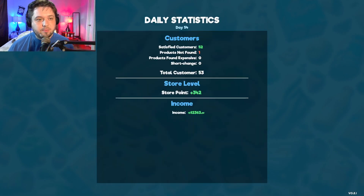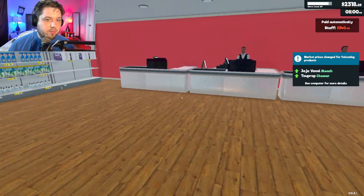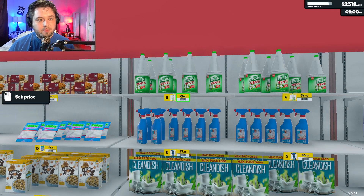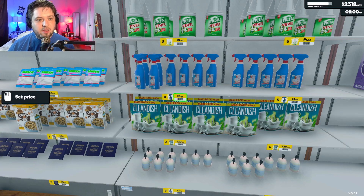We'll finish this up and start the next day. Alright — bleach and 2-prop cleaner. Okay, 490. Is this the 2-prop cleaner? Yeah, it's all up.